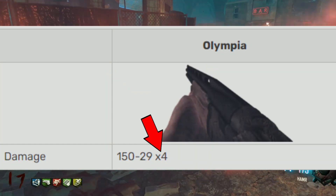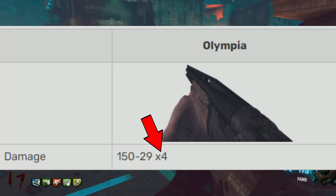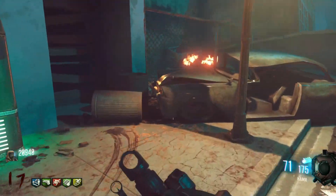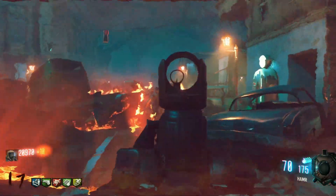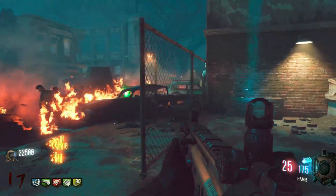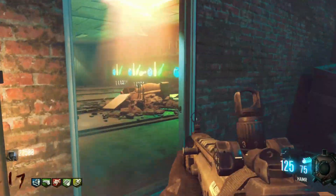The Olympia deals between 29 and 150 damage per shotgun pellet depending on range. There are four pellets in one shot — the 4x you can see on screen right now. So if all four pellets hit at very close range, you deal 600 HP of damage to the zombie. For comparison, one zombie holds around 150 HP.